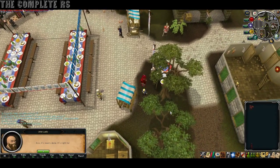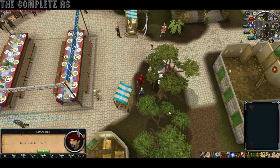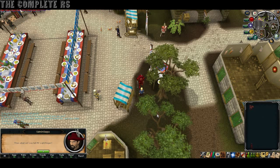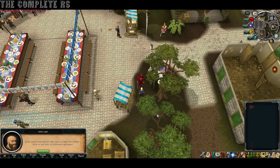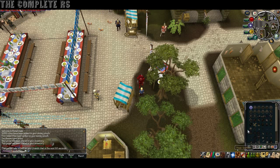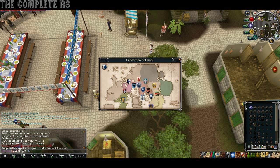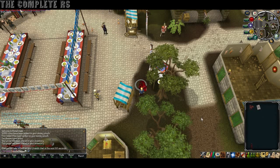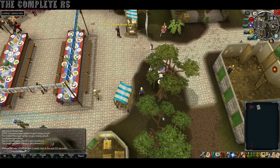Everyone will move back to where they were. Talk to Ulrich again and you'll go through a long-winded little conversation. He will eventually give you a bankers note. All that's left is to teleport back down to Lumbridge and hand the note over to Darren Lightfinger, and that's pretty much it.